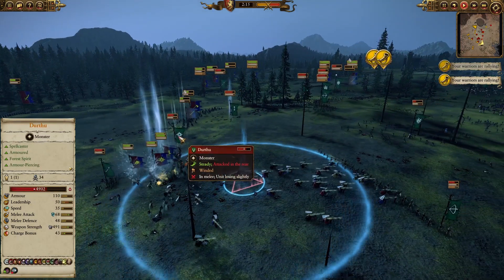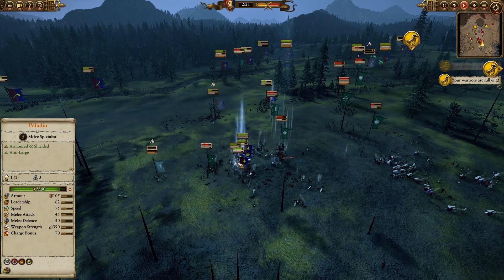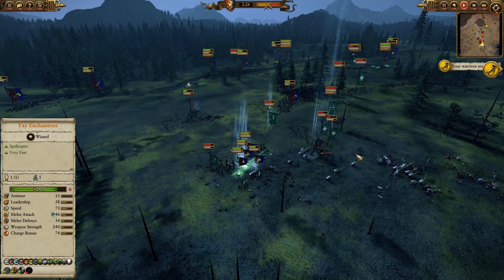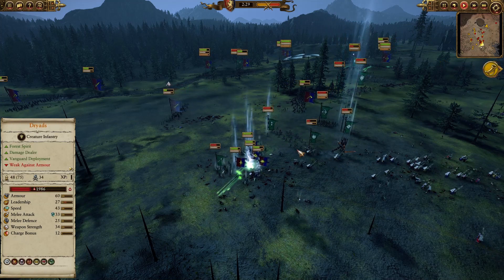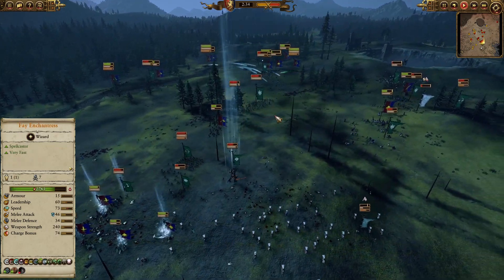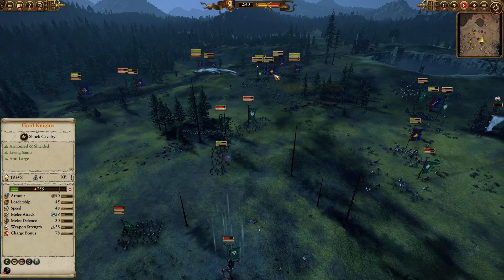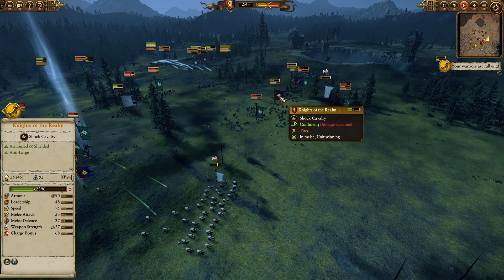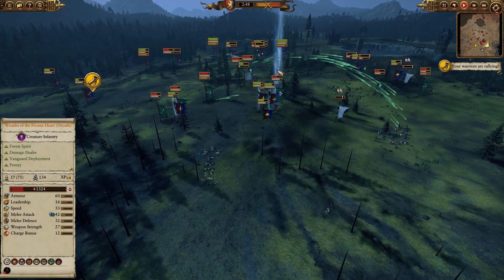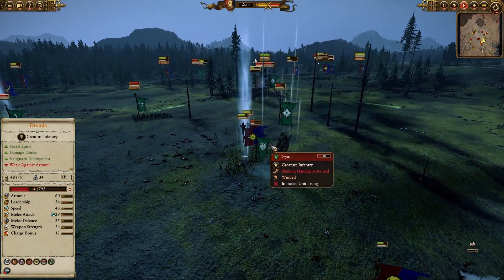With the paladins attacking from the rear they're going to do a lot of damage to Durthu as well. My opponent brings his spear cavalry over, so I have to disengage my grey knights — I don't want to get bogged down with those units. Even though I lost the front-line fight, my range units are dealing with the remaining dryads while the grey knights and knights of the realm are cleaning up unsupported units.